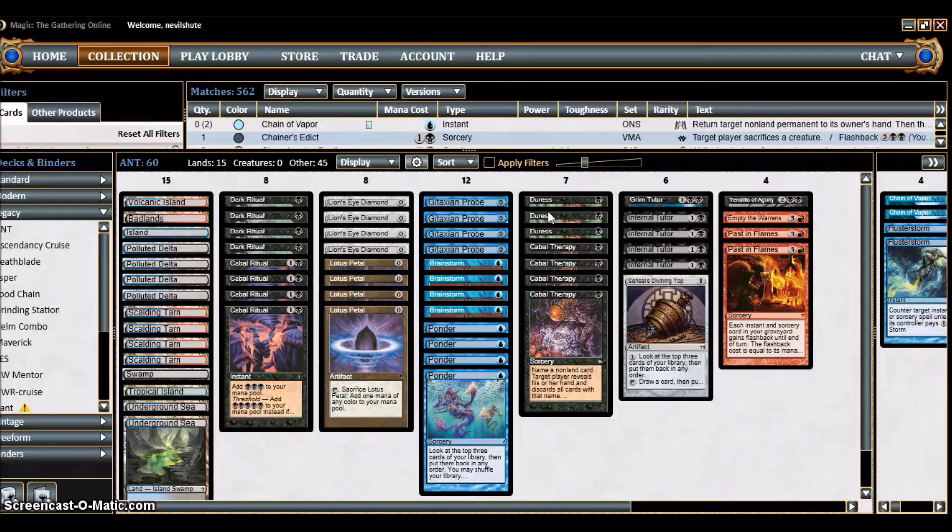Thoughtseize is good because it takes anything, including creatures like hate bears and Dimir Clique. However, a lot of the time it has the same effect as Duress since you're targeting non-creature spells, and the two life can matter a lot — especially since you're already paying two life for Gitaxian Probe two or three times a game, and fetching. Those two life points add up, so I've chosen Duress and Cabal Therapy. It then becomes a matter of deciding the split — four of one and three of the other.